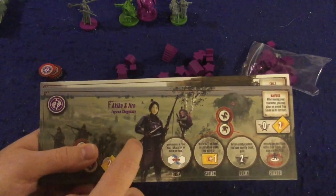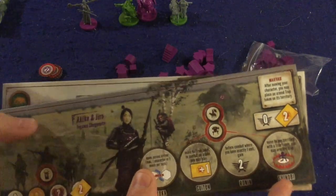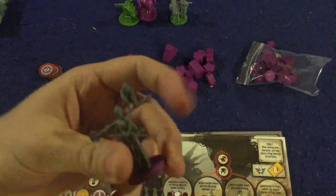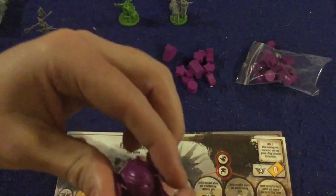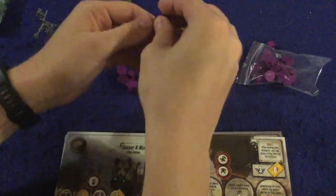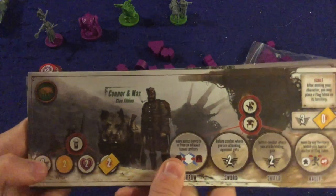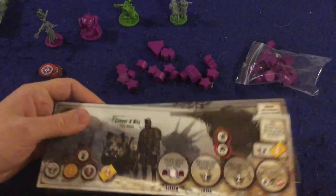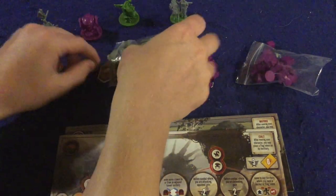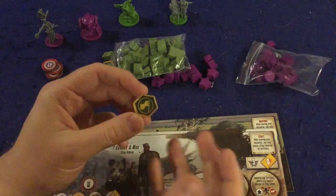Even though Togawa is my lesser favorite, she's probably still in my top three or four factions — it's really cool. Her special ability after moving is simply to place a trap. As for the miniatures: she's got a little monkey and a big staff. Her character mini isn't my personal favorite, but her mech is super cool. Her meeples also have neat little Asian-style hats. Moving on — Connor and Max, Clan Albion, have a special ability to place flags on the map.